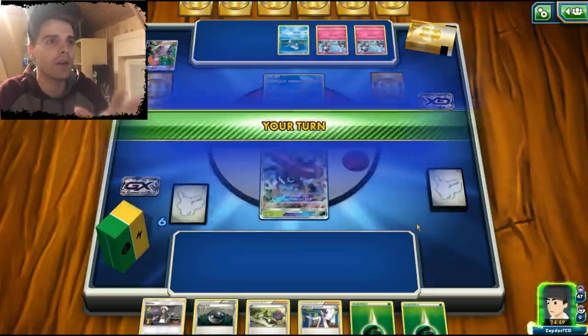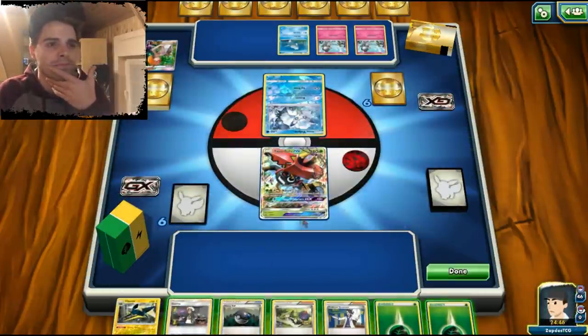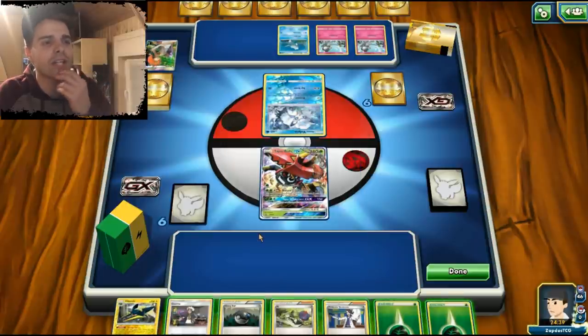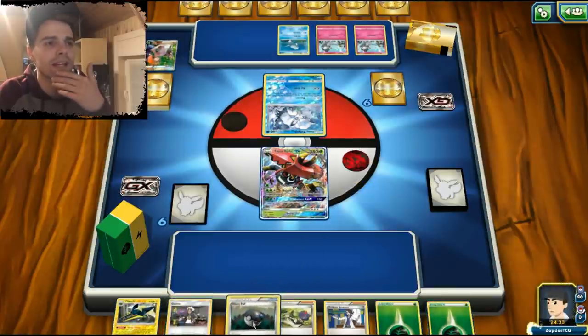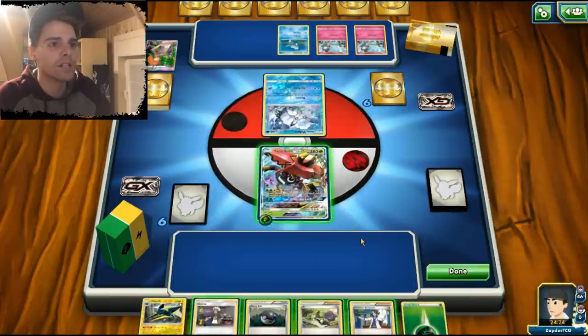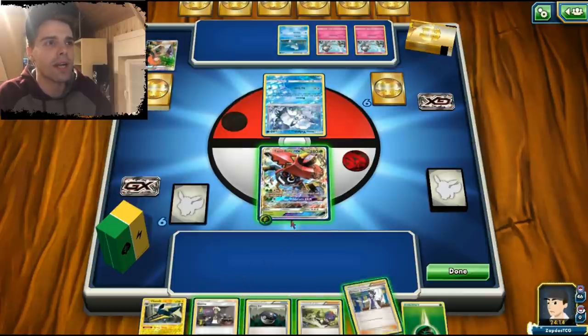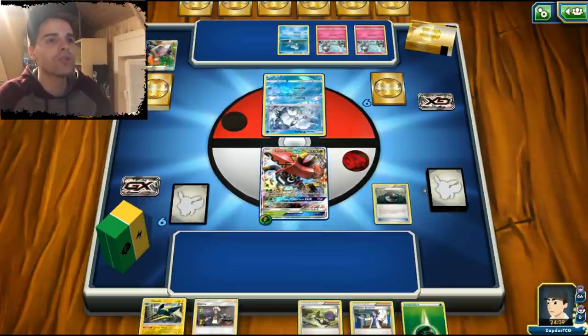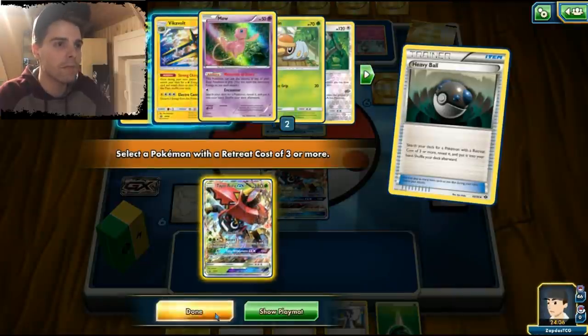I definitely want to grab ourselves a Grubbin here. We can grab the KO on the Remoraid, but if he uses Beacon we still have an extra turn. A Heavy Ball can grab something else — we have Zeraora if we want to stall. The opponent has six cards in hand. A Guzma could be interesting to get one prize card early, but let's use Heavy Ball for backup. With that we have a backup Tapu Bulu on the bench.